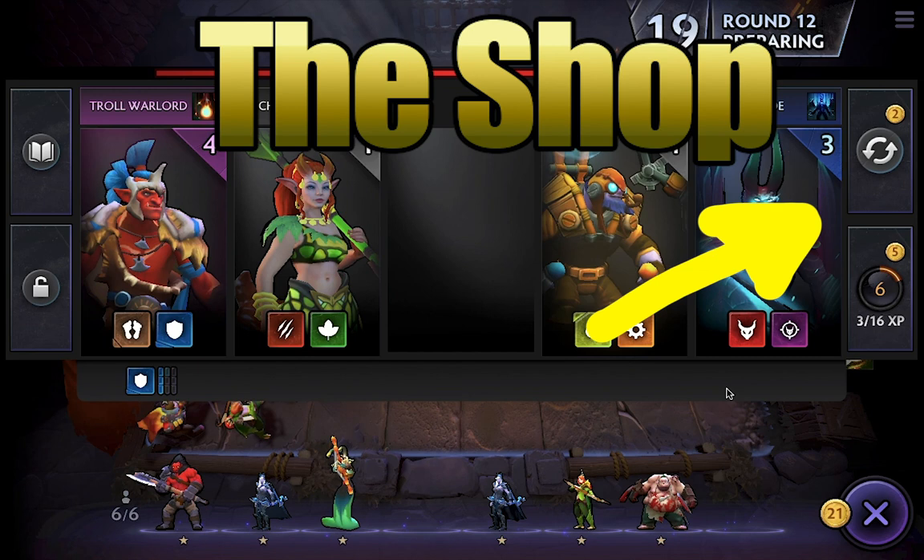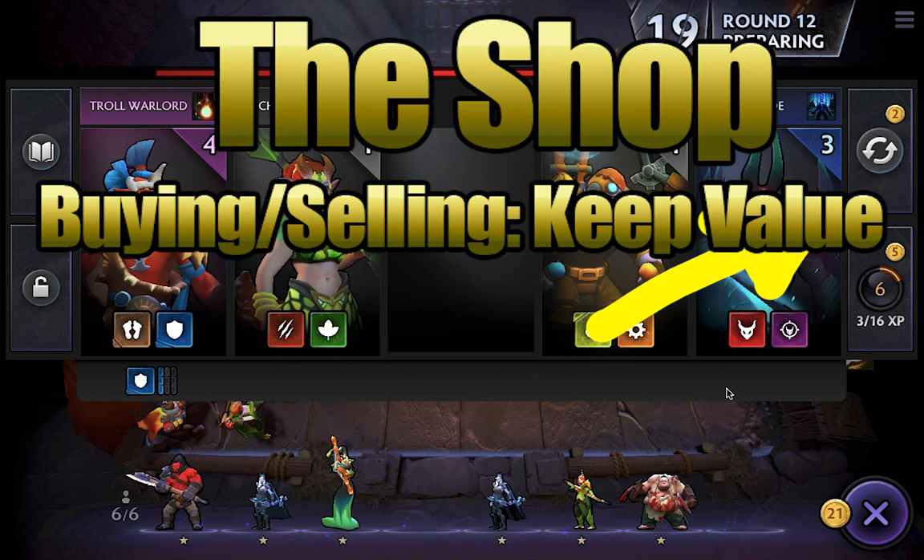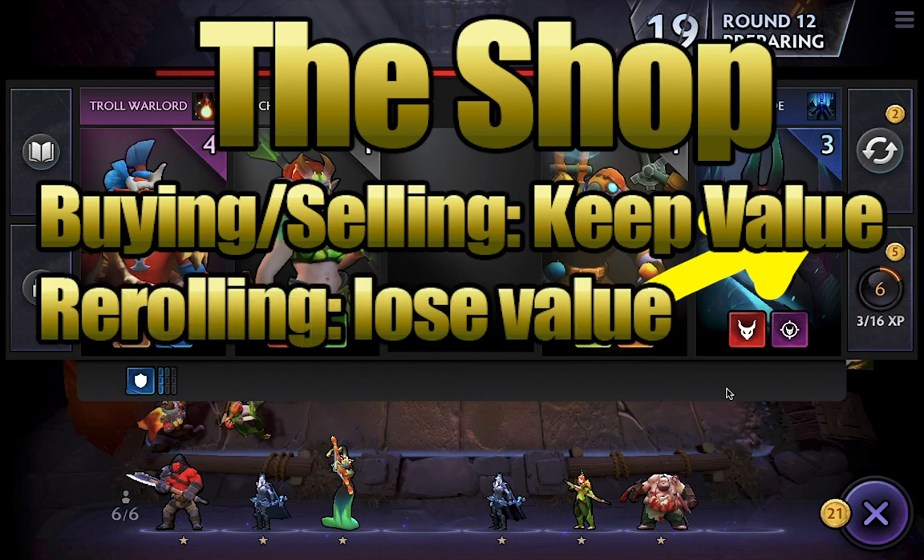I'm talking about reroll last because you really don't want to do it at any point during the early game — you want to delay it as long as possible. The reason relates to buying and selling: whenever you buy and sell units, that gold stays in your collection. When you pay into experience you keep those levels. The only place you can spend money such that it leaves your collection entirely is the reroll function. So use it as sparingly as possible until it's genuinely the best way to improve your collection.